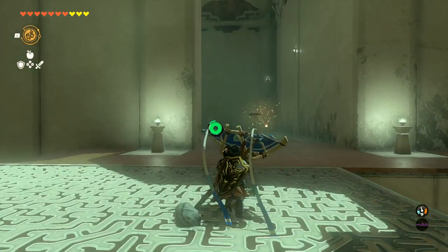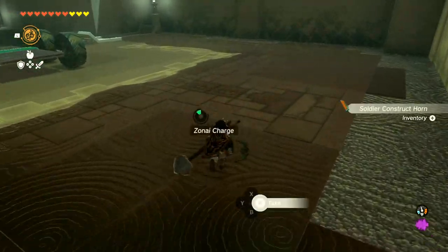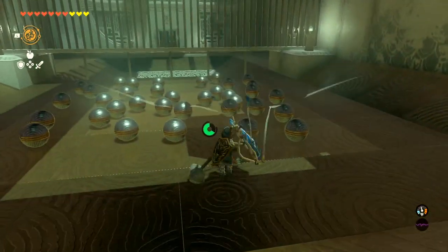We're just gonna take out this guy with a banana arrow of course — can't not use bananas for that. Then we had this puzzle with the car and the balls. I haven't solved this normally, but I think you're supposed to attach all the balls together and hit the button somehow.